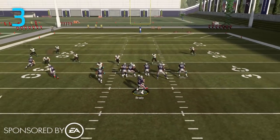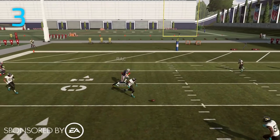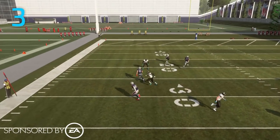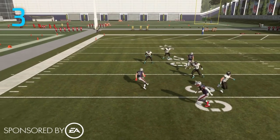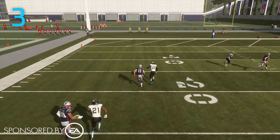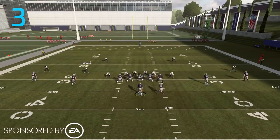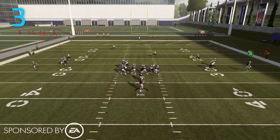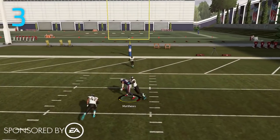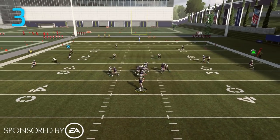Number three on the list is the S post route. Last year S posts were very good both against man and zone coverage — man-to-man defenders just got very good separation, and there really wasn't a zone in the game that could guard the area of the field it attacked. This year, as you can see with Edelman — a great route runner — the route is similar to C routes: more deliberate, not as quick-cutting, and man-to-man defenders are able to keep up with it. As long as you have someone out there somewhat competent, they're going to keep up with this route now.